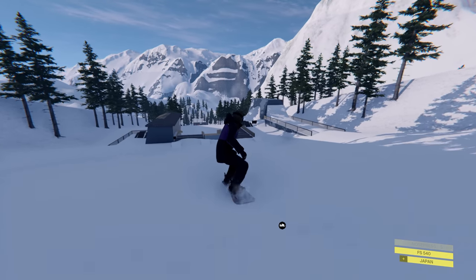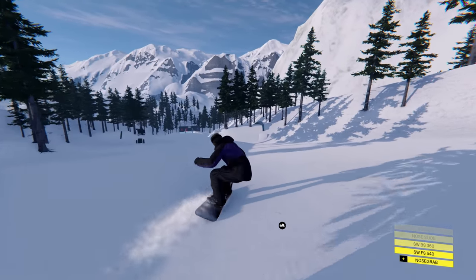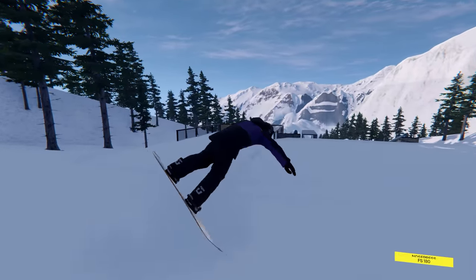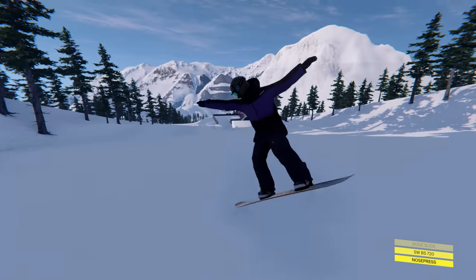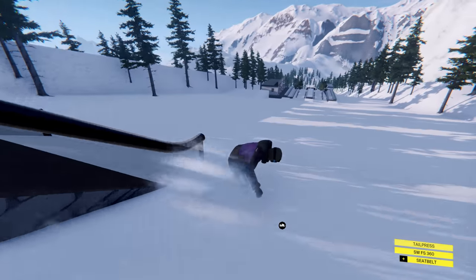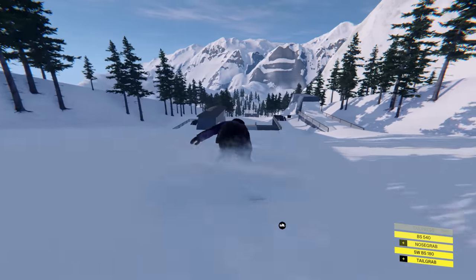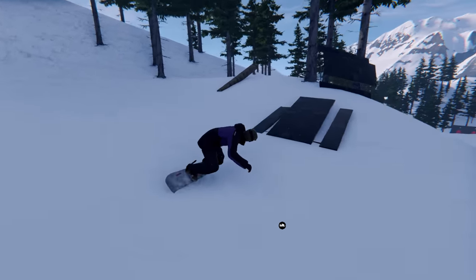Oh my god that actually looks sick. It'd be sick to get like a nose press around this but the nose presses just are not good. It actually blows me away how they can get the butters feeling so sick but when it comes to tail and nose presses - why does it just not operate the same? If they could get the tail and nose presses in this game to operate like how their butters do, oh my god that'd be so sick. This game is just so satisfying. Can we bonk a tree though? We can bonk a tree - that is not how that would go down in real life, but we'll take it.